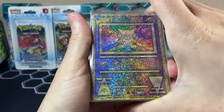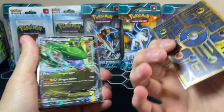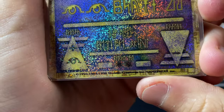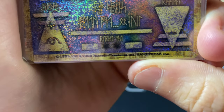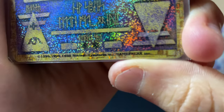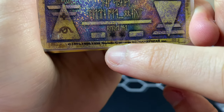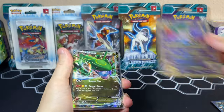We have a Heatran EX from Plasma Freeze — such a beautiful card. I didn't even know something like this would be in a set. I love the plasma symbol in the background and it's blue, one of my favorite colors. We got this Ancient Mew — this is Japanese, the version where it says 'Nintido' instead of Nintendo. It's kind of like an error, but not really. This is a really cool card — I got that as a gift.